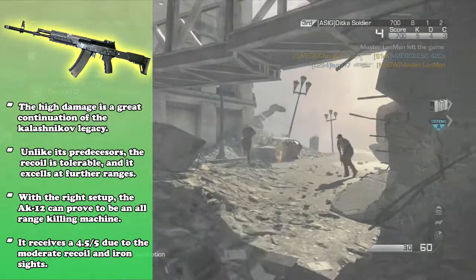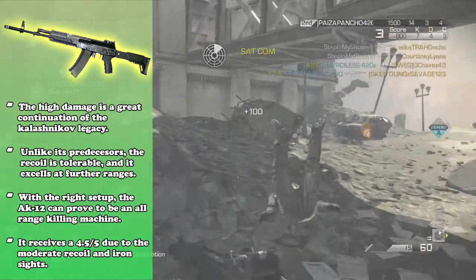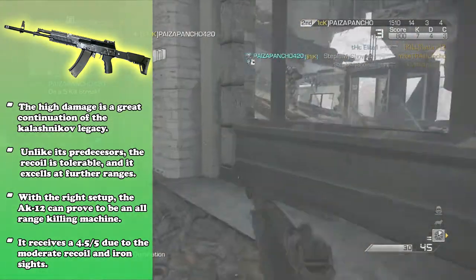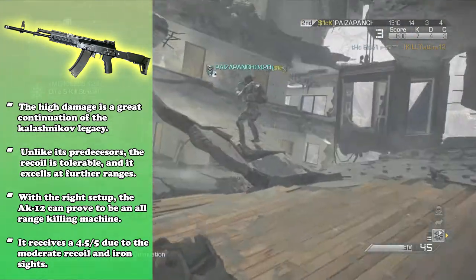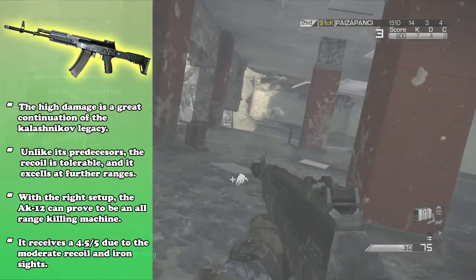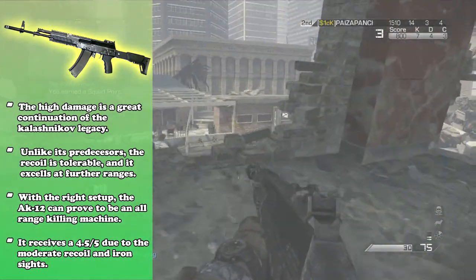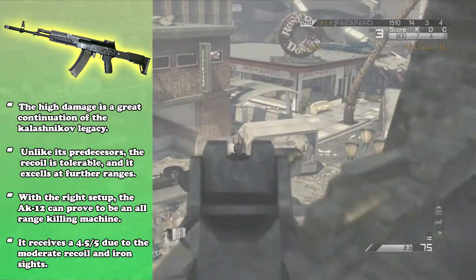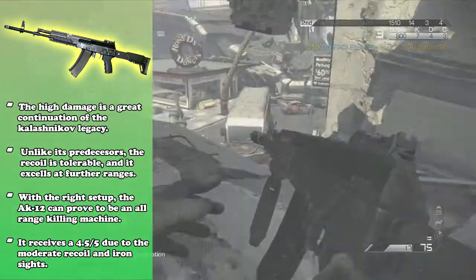To wrap things up, I honestly believe that the AK-12 is a pretty good weapon. The high damage is a great continuation of the Kalashnikov legacy that has been around for many games — Modern Warfare 2, 3, whatever game the AK has been in. It's always been powerful, kind of slow, but that's kind of good. With the high recoil, it's good to have the opposites. But now you have moderate recoil, and it's still kind of slow but it's faster than in the previous game.